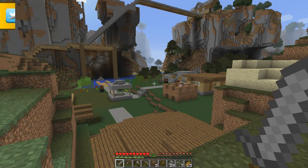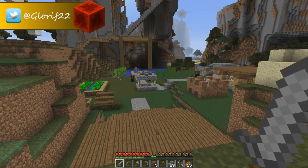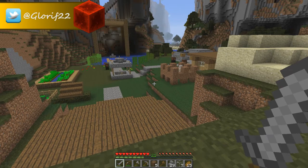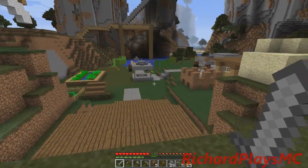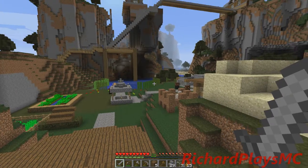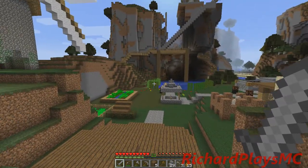Hello everyone, this is Richard, and this is episode 30 of RichardPlaysMinecraft. We are actually in 1.7, as you can probably guess from these textures. I think this actually looks really awesome — the new swamp biome textures, the way it transitions and everything, and the way these sugar canes have different colors. So I actually think I'm going to keep this.